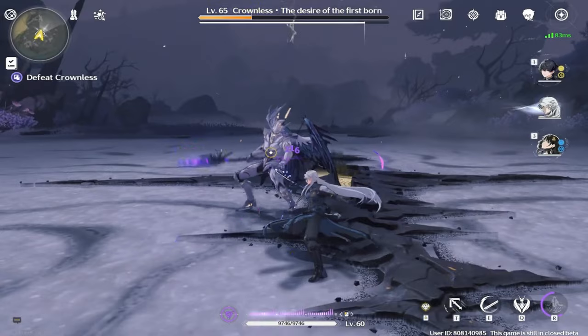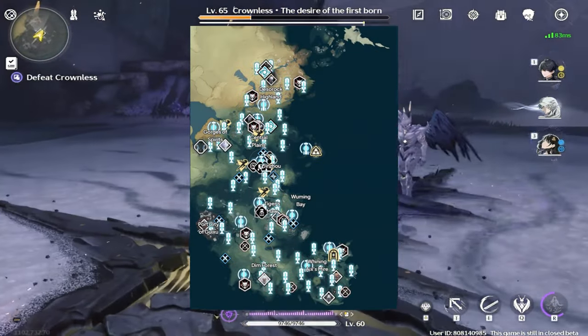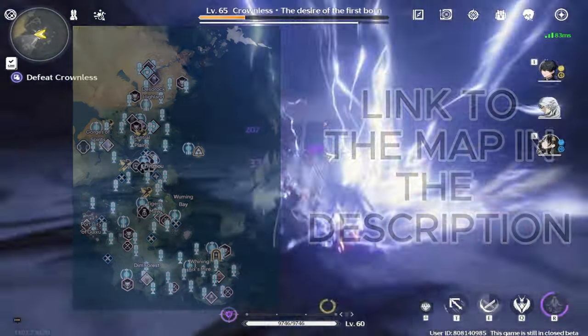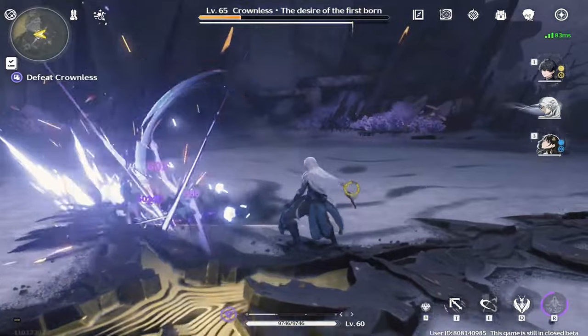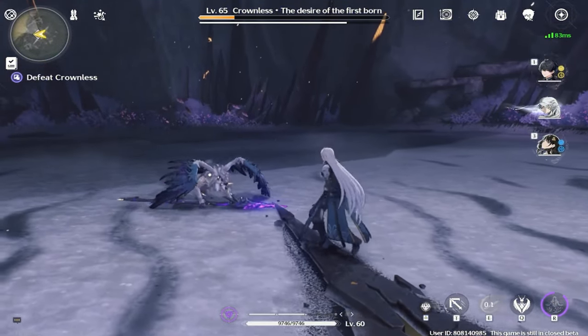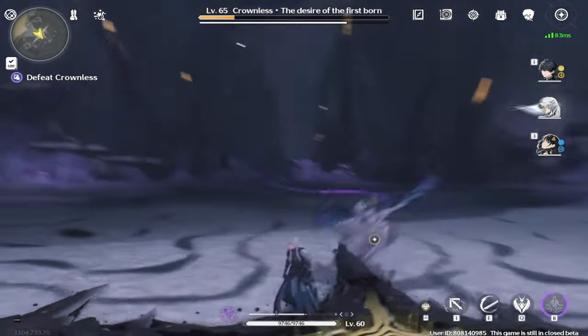Next I want to talk about is the Wuthering Waves interactive map. It shows you all the locations of the waypoints and the towns. Later down the line they will show more as we get closer to release, and I'm sure when the game is out it'll be filled out completely. So if you want, you can use that to get yourself around the Wuthering Waves map once it comes out.